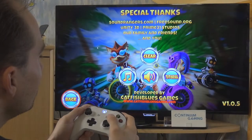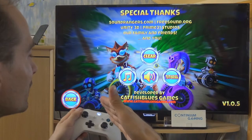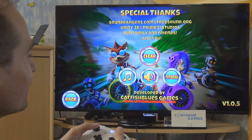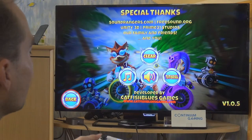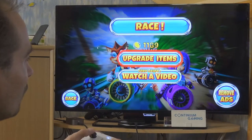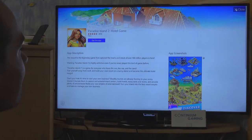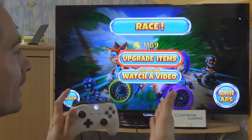In the options menu you can mute sound or audio separately, clear your current play state to start fresh, or view the tutorial. From the main menu you can go to Race, or upgrade parts over time. Advertisements appear occasionally but are fast to click away — you may need your mouse for that.